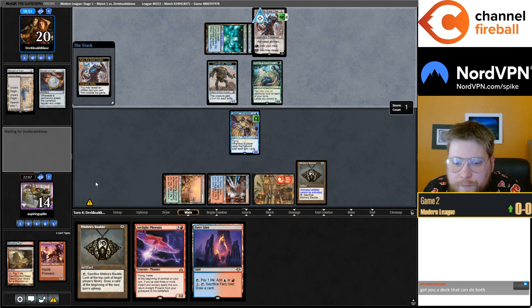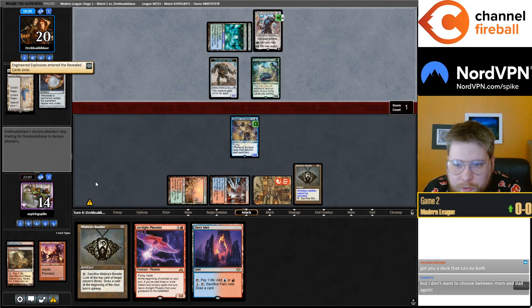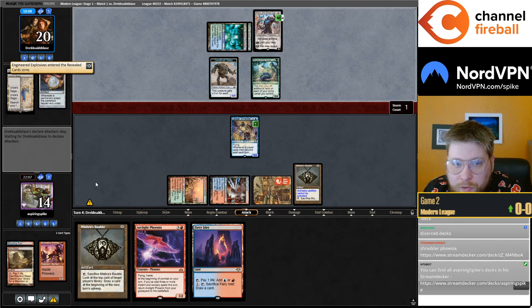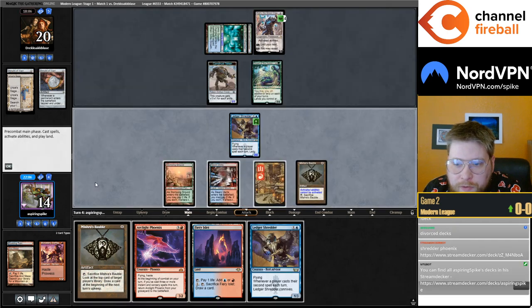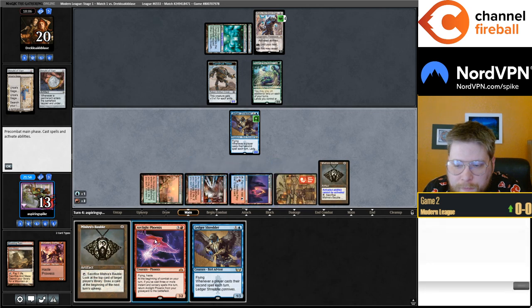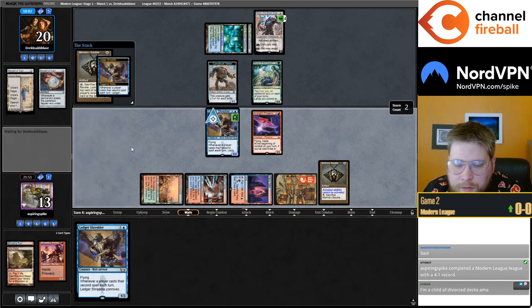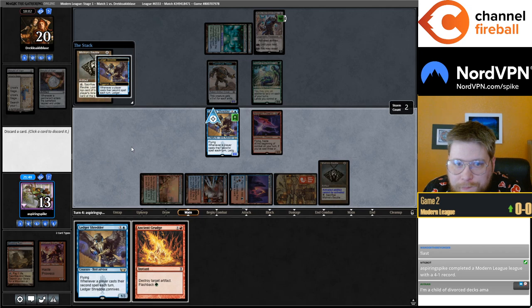They minus the Karn for an Engineered Explosives, and they don't play it on zero — they're probably gonna play it on two. So I guess now we have to play the Phoenix. Do I play the Bobble though? I think I play the Bobble — I want to crack them.